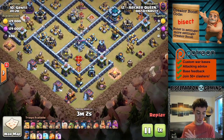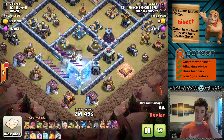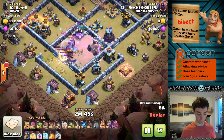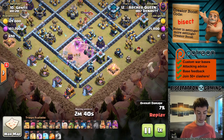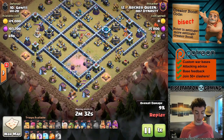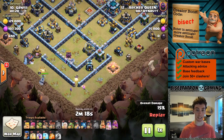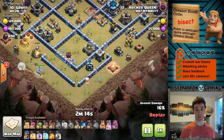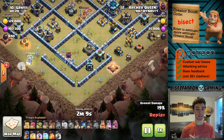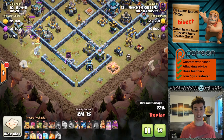Now one thing you've got to be careful about is if you're going to put your Queen towards the outside, you want to make sure you're not going to give too much value on this little suey blimp. You can see here the attacker is actually going to have to use a freeze spell, which is good - we're forcing an extra spell. But you don't want to give the Queen up quite so easily with all this other value. You have the Scattershot, the Inferno Tower, also setting up some good pathing, going to get that Cannon and maybe even that Wizard Tower. So a lot of value there. You want to be careful as the base builder putting too much value near your Queen, not just for the suey blimp, but also for the Lightning Spell and just general Queen charges and suey type setups.